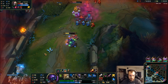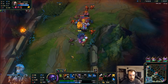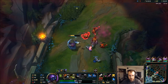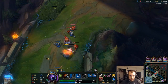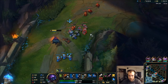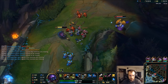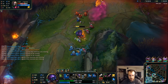Once I hit level 6, I'll probably look to fight him. I should have a little bit of an experience heads up on him. The trade I want to do once I get level 6 is to do two auto-attacks and then hit him because you get the passive. Nice little trade there.